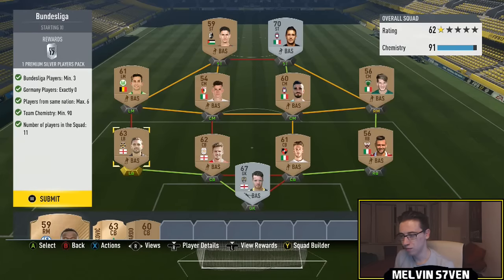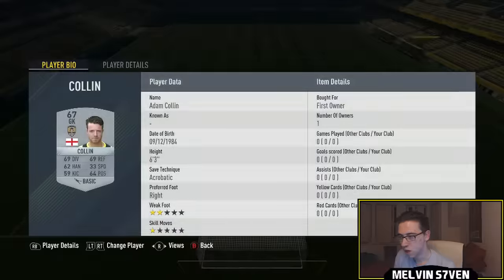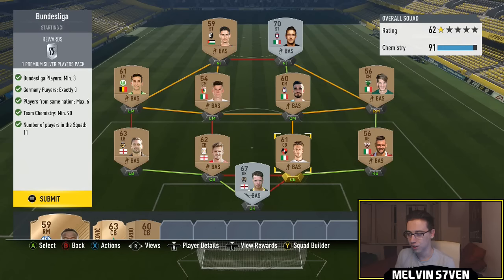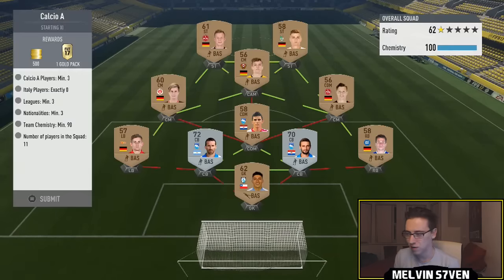The rest of the squad I've filled with League Two players bought for literally 200 coins — very very cheap. The rewards you get on that are great. I went Calcio B on the right side. Again, if you copied me exactly you'd need loyalty, but just pick any three Bundesliga players and go with some random leagues for the rest. It's fairly self-explanatory.